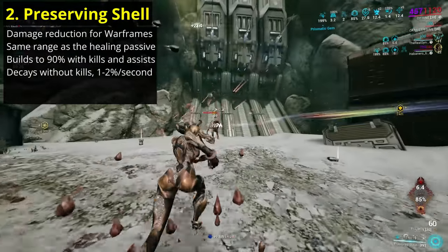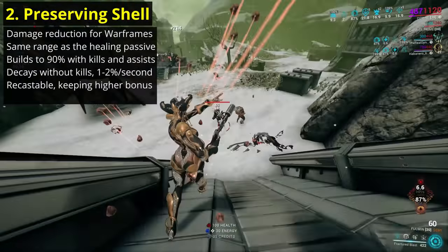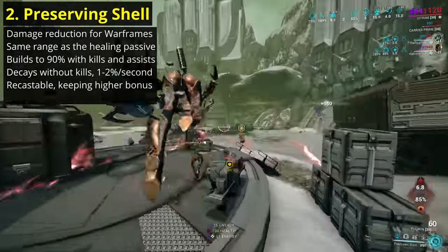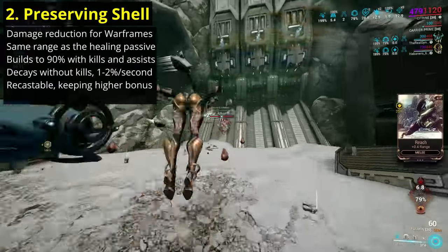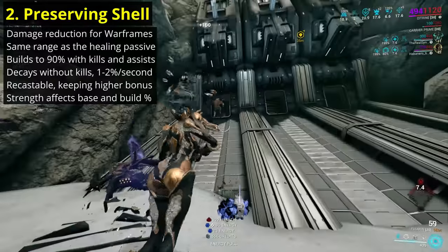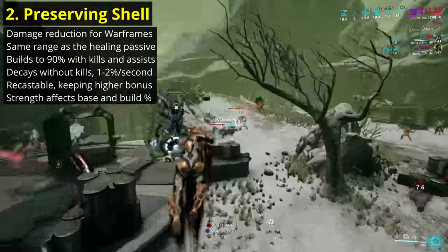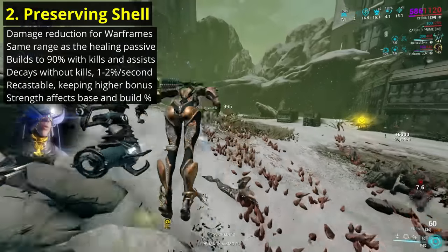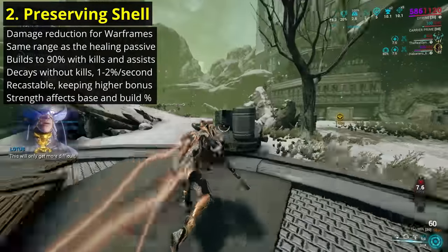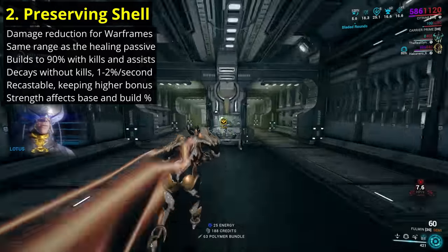Once you're at or below 75%, the decay becomes just 1% per second, down to a minimum of 25% damage reduction if you let it fall low enough. Recasting Preserving Shell will refresh the duration and set the damage reduction to the higher value of either the current reduction or the starting value on cast. The base values are plus 3% on kill and plus 1.5% on assist, though the UI rounds down the reported value to the next whole number. The fractional damage reduction is still applied, so 2 assists are always worth the same as 1 kill.